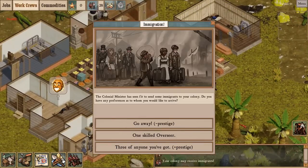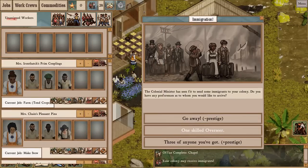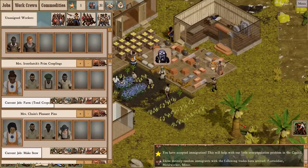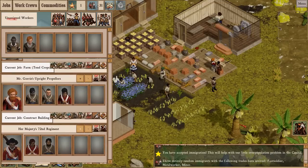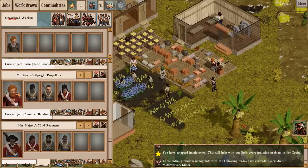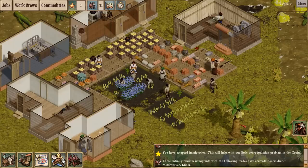But first, let's deal with these immigrants. What do I need? I think I'll take three of anyone. Alright, let's get you assigned. My military strength is a little bit lacking — that should be okay. Here we go.